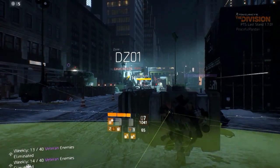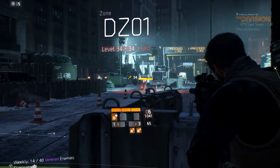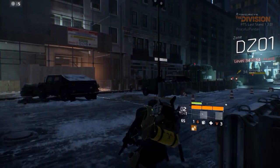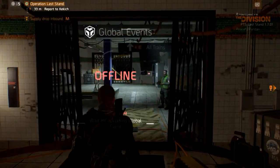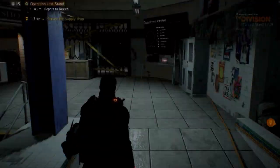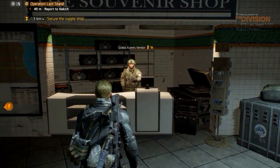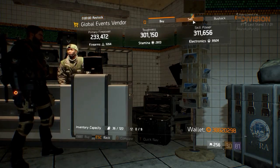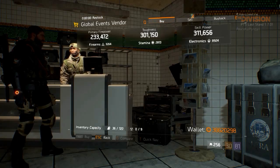These are the gear sets currently known — once the other gear set bonuses are revealed we'll cover them as well. Let's move on to how you can unlock classified gear. It's introduced as part of a global event. Players can use their earned global event tokens to purchase global event caches, which have different rarities — the higher the price, the higher the chance of receiving a classified gear piece.